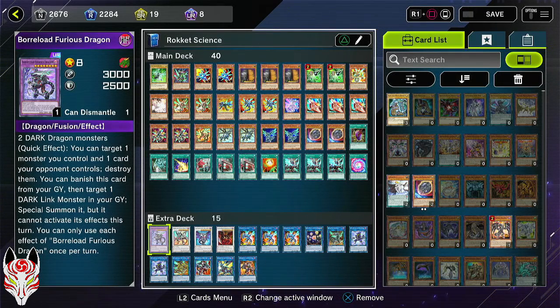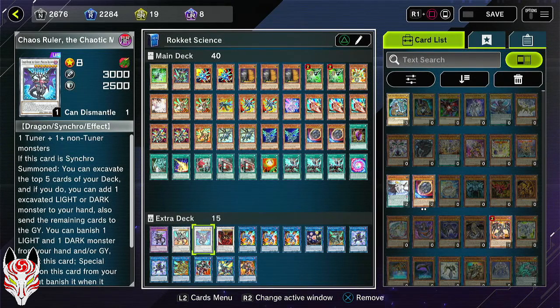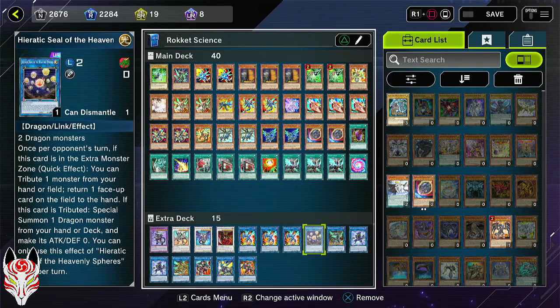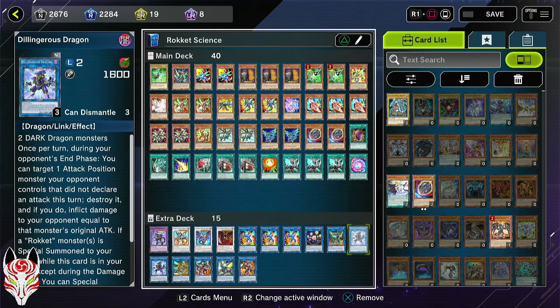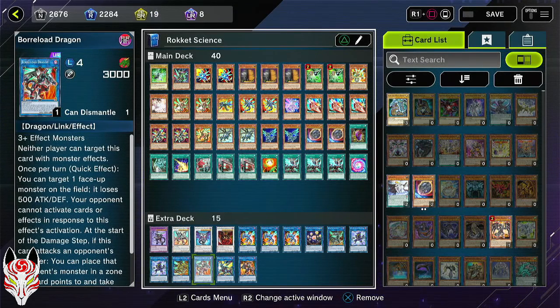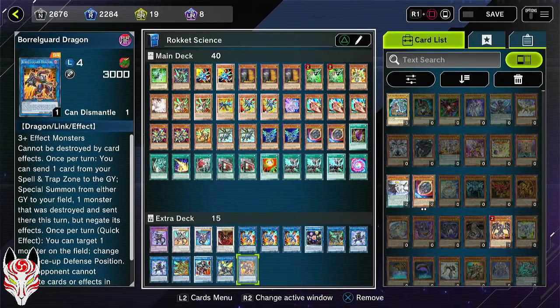Now for the extra deck, we have Borreload Furious Dragon, Borreload Savage Dragon, Chaos Ruler the Chaotic Magical Dragon, Hot Red Dragon Archfiend Abyss, three Striker Dragon, one Heretic Seals, one Booster Dragon, two Delingerous — I actually want to swap out one Delingerous for an IP Masquerena, I may do that — one Quad Borreload Dragon, one Borreload Dragon, one Borrelsword Dragon, and one Borrelcode Dragon.